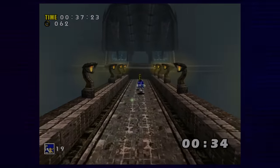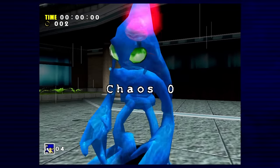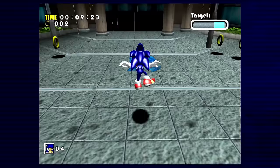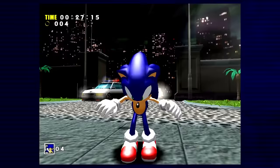Now that all that is out of the way, let's start the run. After some opening cutscenes with the best voice direction ever, we start the game with the first boss, Chaos Zero. He's a joke — no surprises here. Not being able to run doesn't really hinder me in any way during this fight. Two homing attacks, a bit of spin dashing about, and a third homing attack puts him down.